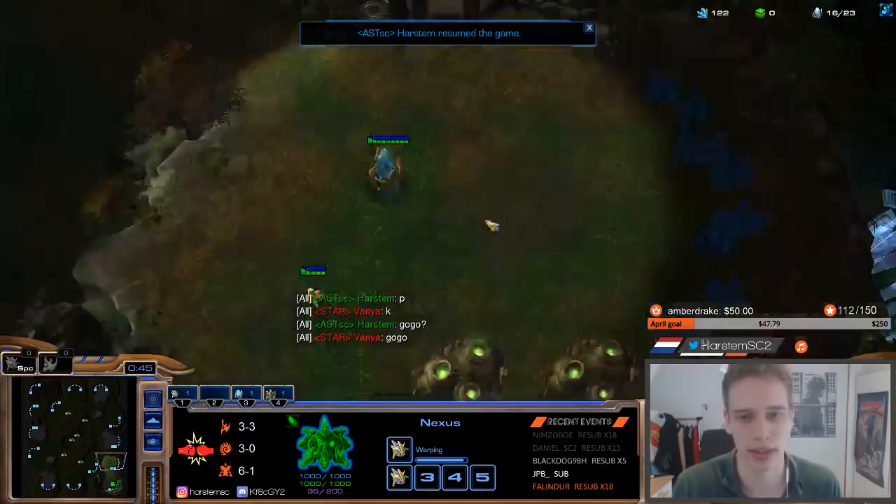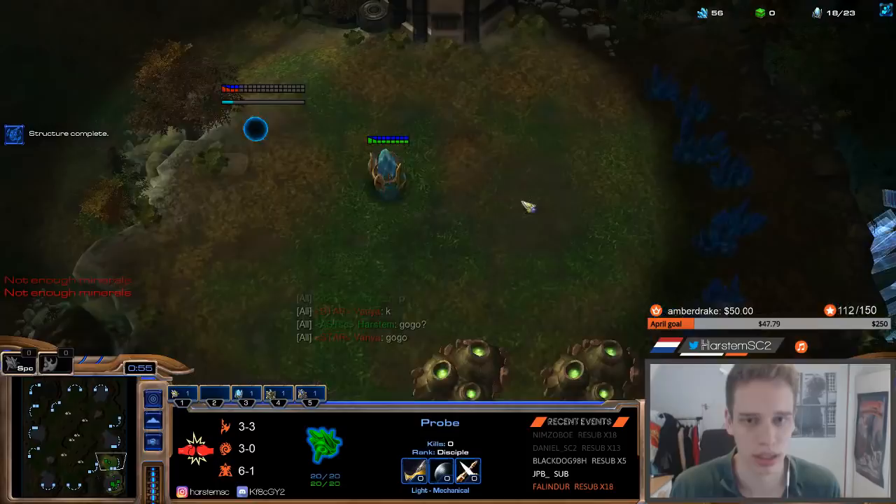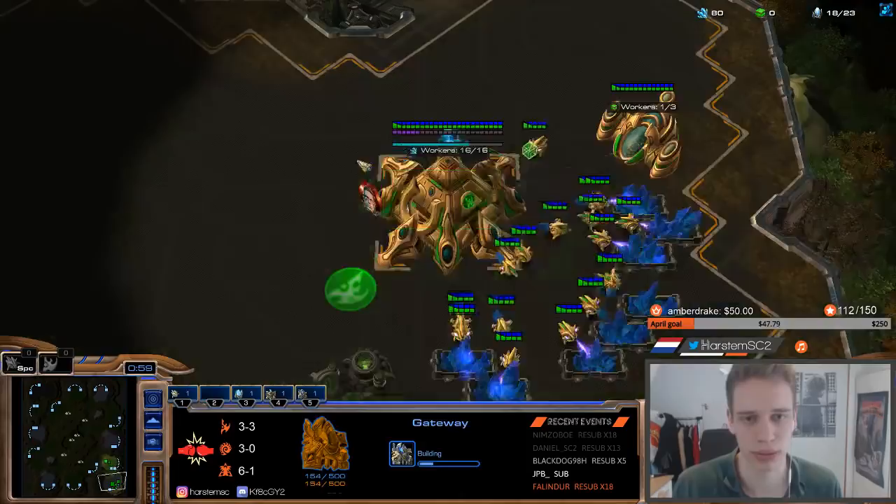We start with gas first, no scout. This is the quickest way to do the build. Gate after gas. You only start rallying into gas once you have 16 workers on your minerals.